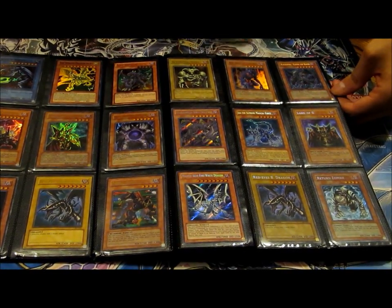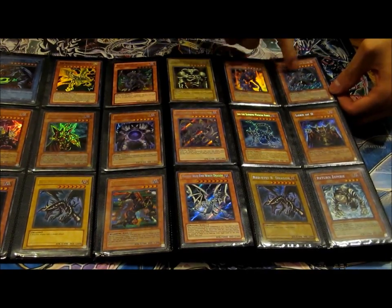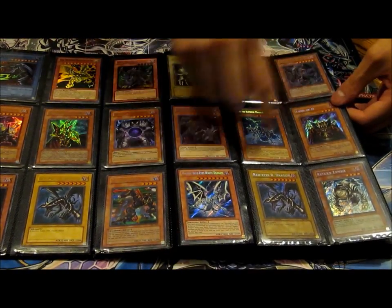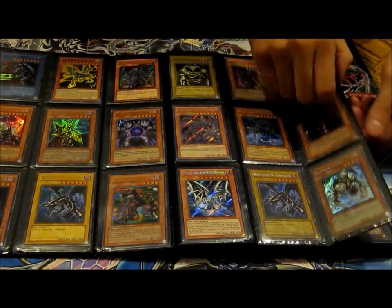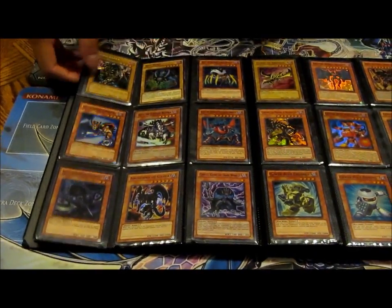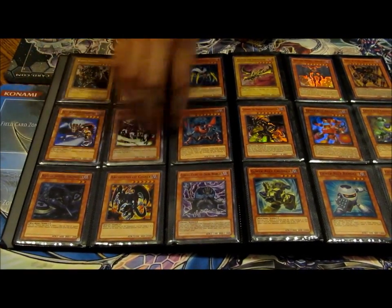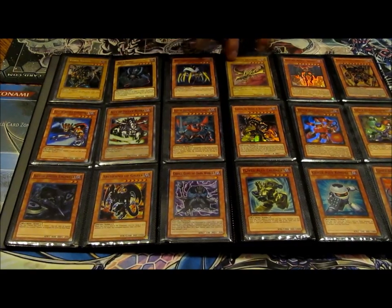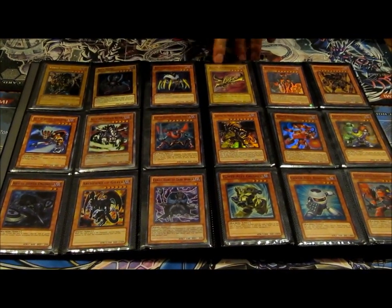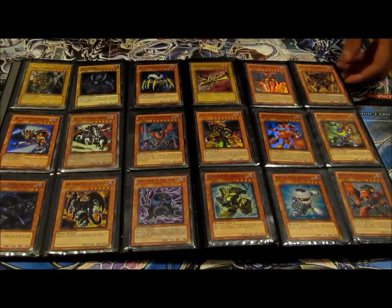The End of Anubis ultra. Elfin secret, Lord of the secret, Red Eyes secret. Borsh Raider — I believe there's three in here — secret. And some Ally Justice stuff. Cursed Dragon from Legend of Blue Eyes. Some more ally stuff, Exodius.